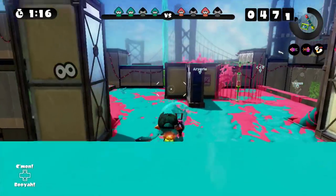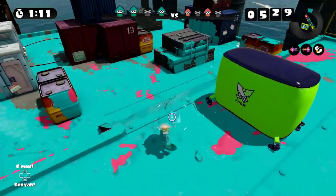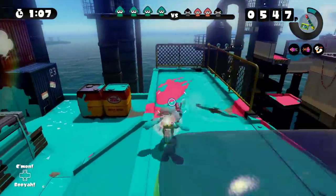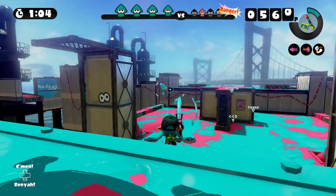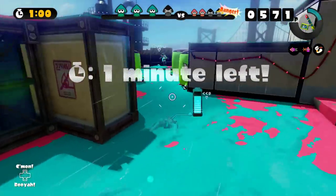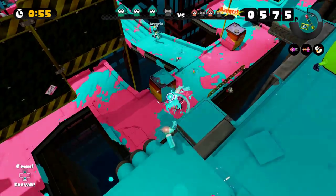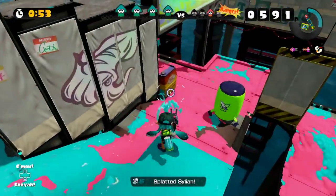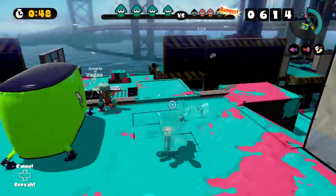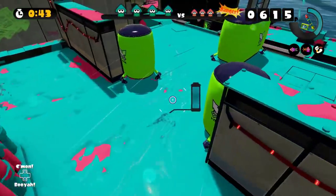This is a pretty solid area to have. Look how much ink we get to control by holding this section. I'm just kind of camping here, making sure no one crosses by. I really like this weapon. Even though it doesn't have a lot of range, I can get behind someone and spray the shit out of them and it kills them pretty quick. And if they're pretty far away along a straightaway, I shoot them with the seeker missile, and it makes me incredibly happy.